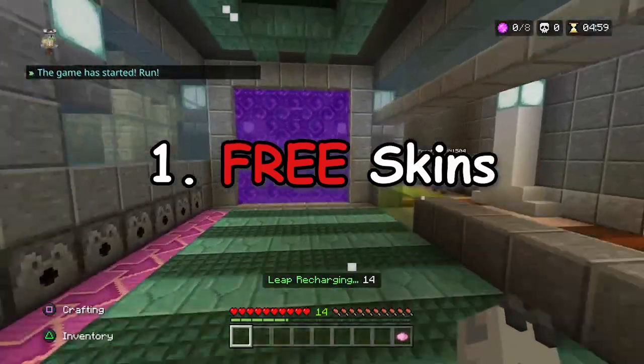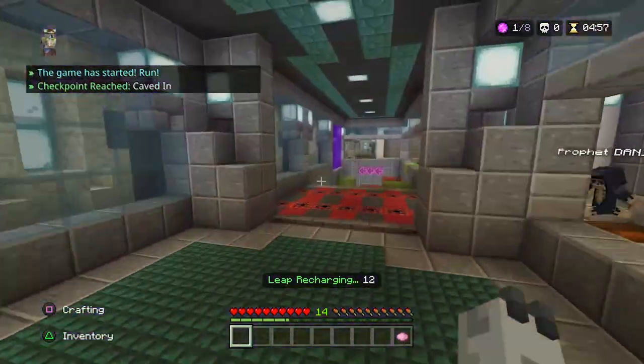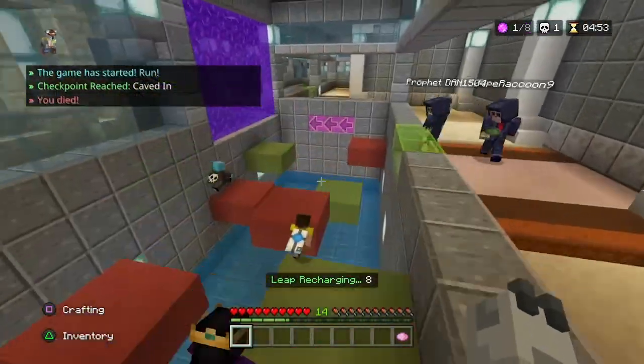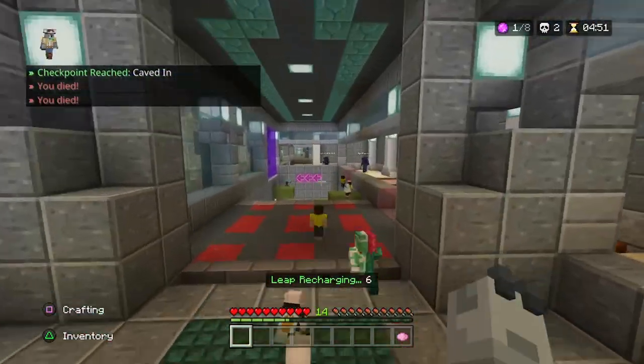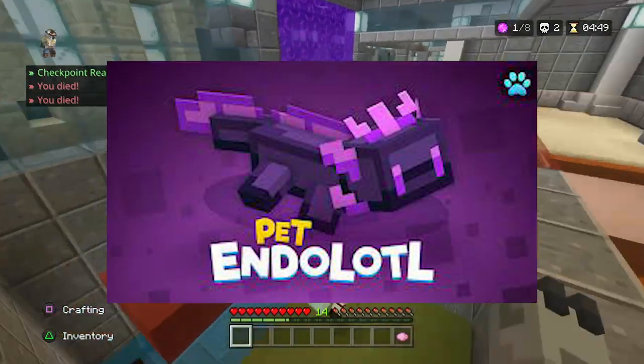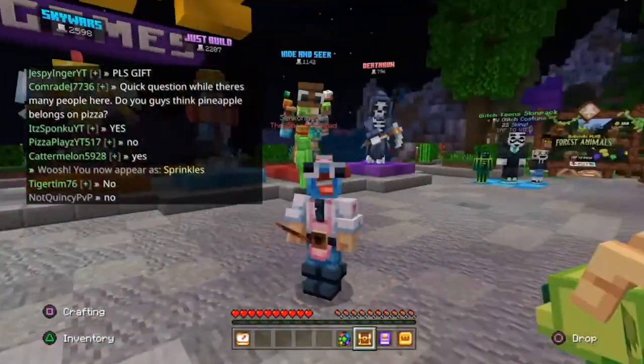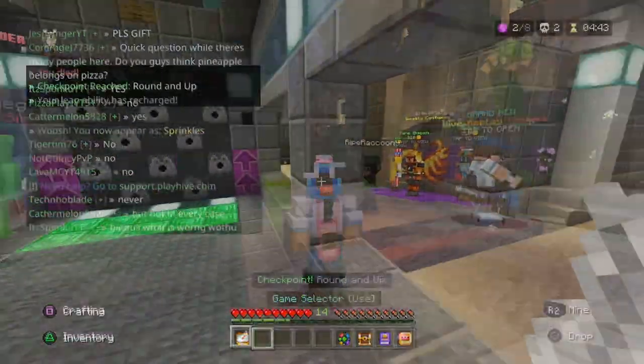Number 1: Free Skins. If you meet a moderator in the hub, they have a high chance to drop a costume gift. This can include anything from a skin to a pet or even the hive replay cinema pass. I was lucky enough to have Splodger personally give me 2 costumes.